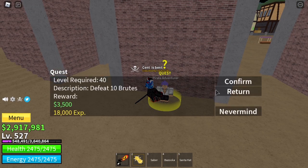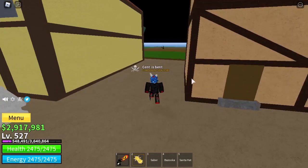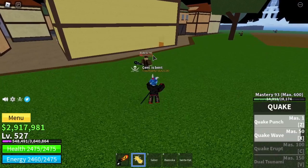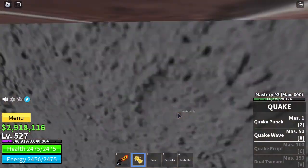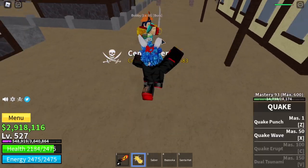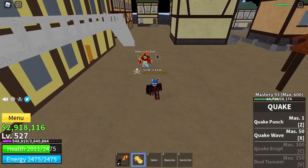Once you are level 45, get the brute quest. Once you've gotten the brute quest, go all the way past the pirates to the back — these are the brutes and you have to kill 10 of them. When you are level 55, do the Bobby quest. Bobby is the boss in this area. Bobby can't be damaged by sword attacks, so I recommend using your fruit or combat or whatever you have at that moment to defeat Bobby.